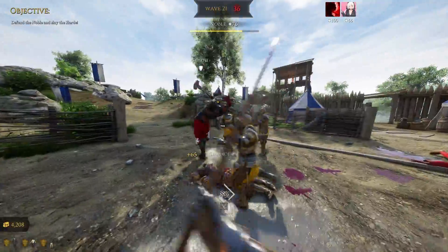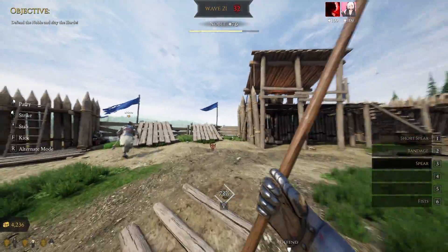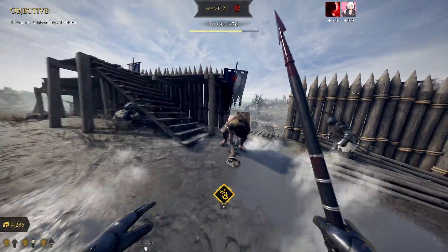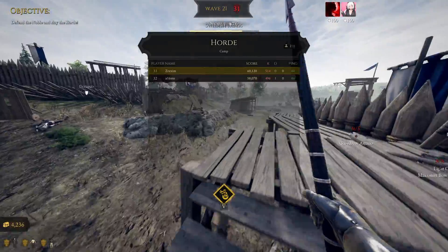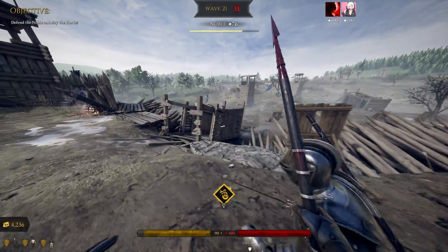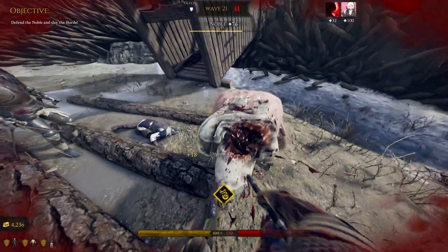Testing damage: I do 38 to enemies with the Normal Spear and insta-kill them. Now testing the Bastard Sword with thrust on armored enemies - 21 damage. So the Bastard Sword is apparently a boss killer who could have guessed. It does a lot against unarmored opponents but that's not really useful since you can already insta-kill farmers.